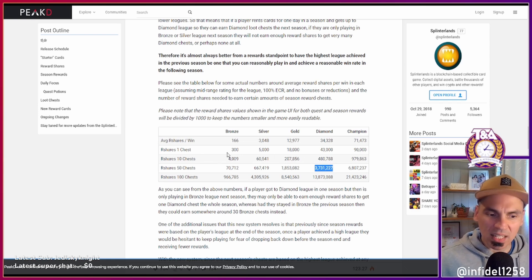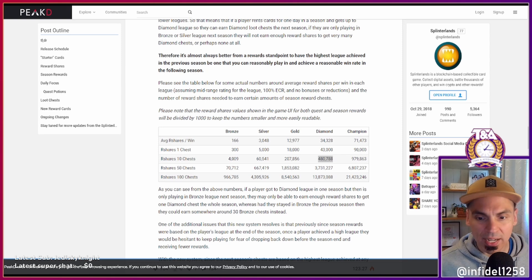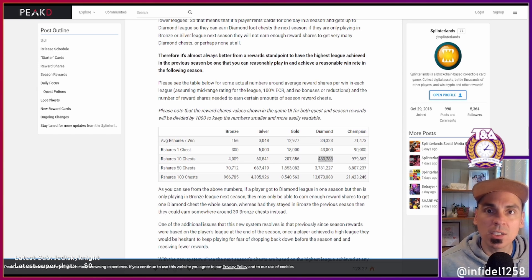Let's do the math for 10 chests at different levels. If you're in diamond and need a certain total r-shares, divide that by the average r-shares per win of 34,328. That comes out to about 14 wins needed to get 10 loot chests at diamond. I did this math yesterday — it's 480,788 divided by 34,328, which is actually 14 wins.